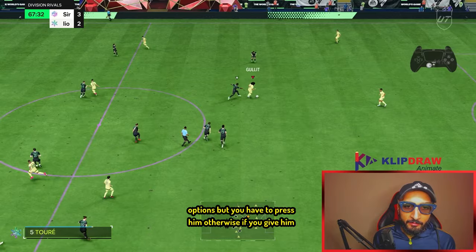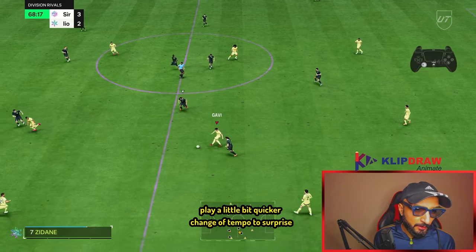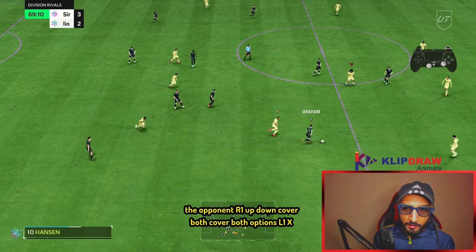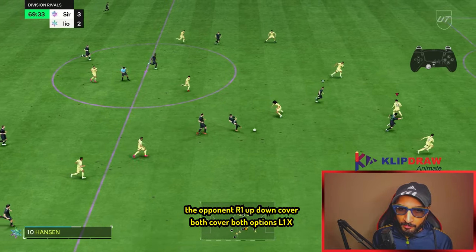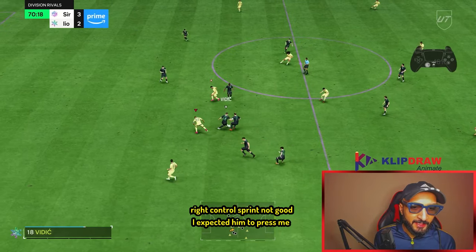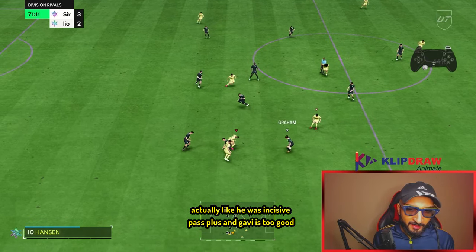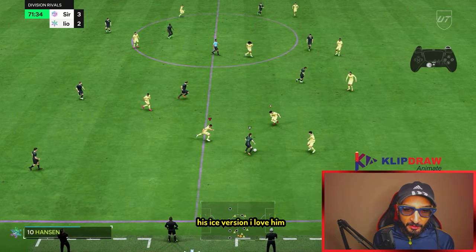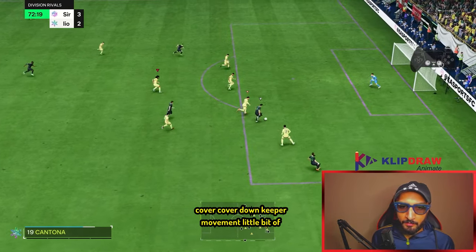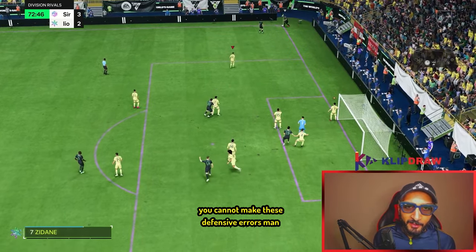Keep the shape — when you keep the shape he will run out of options, but you have to press him otherwise he will find an option. This time we will play a little bit quicker — a change of tempo to surprise the opponent. Cover both options, L1 X, right control sprint. Gavi's Incisive Pass Plus is really good — his ice version, I love him.